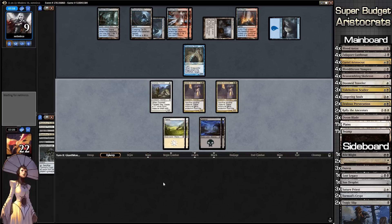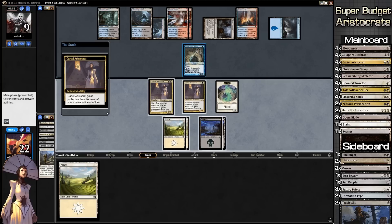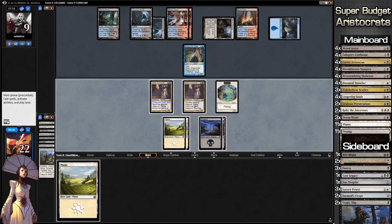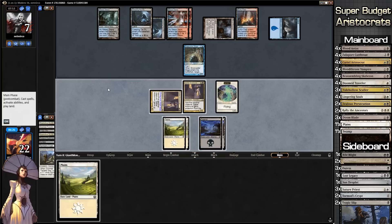We're also out of cards. We draw a Plains — let's pretend it's something else. I could swing in with everything. Actually let's not swing with everything — oops, I accidentally did that. We're going to get pro blue on the creature. Go to combat, I totally didn't mean to do that. If I swing in with both — I think we're going to go slow and steady even though it might be a bad idea. Our opponent takes two damage, ship to opponent's turn.